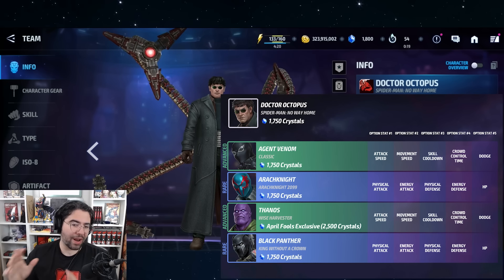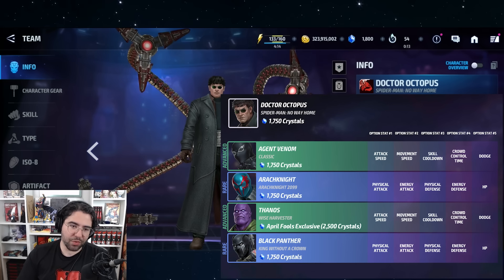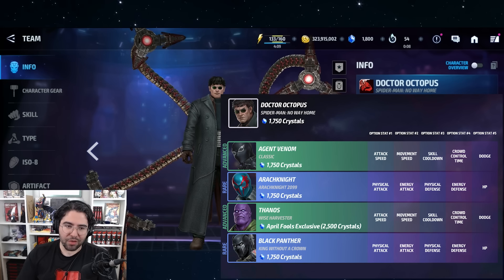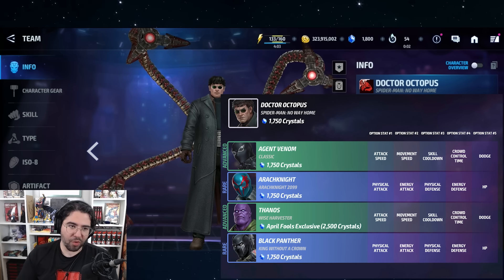Dr. Octopus's No Way Home uniform has Agent Venom and Arachne, who are not that amazing, but you finish it off with Thanos and Black Panther. Not as much value as some of the others we've covered, but it is two tier fours — both PVE-oriented, one of them being seasonal. There is still room to grow, since you can see up to eight or nine optionals on a single uniform once it's done being rotated in.